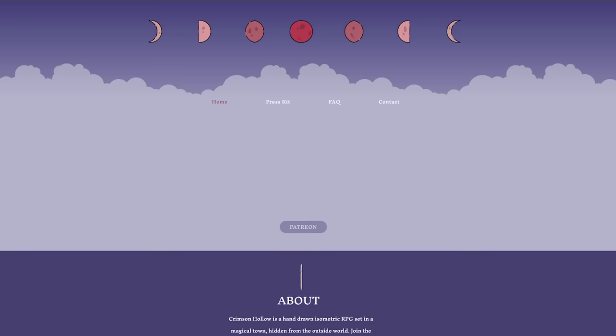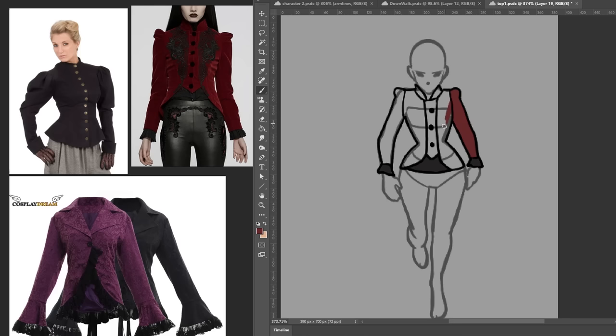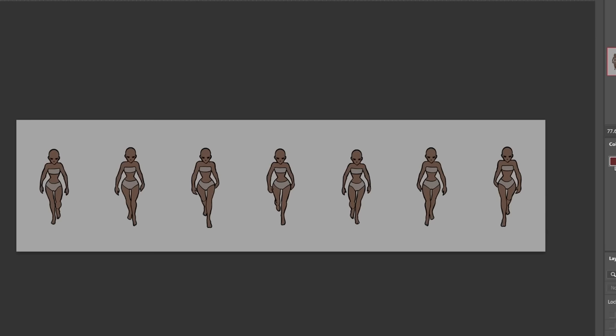In my previous devlog, I mentioned that I would be sharing the challenges I'm encountering in game development. One of the biggest challenges I've recently taken on is hand drawing player animations that implement character customization. While this approach offers more control and enables smoother animation than skeletal animation, it's a labor-intensive process that requires me to animate every direction for each piece of clothing and hair. For instance, a single hairstyle has to be animated for walking, running, chopping, hammering, and so on.